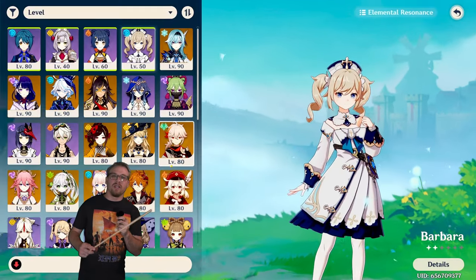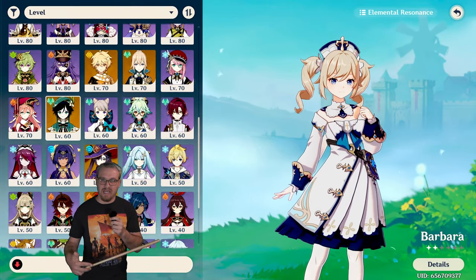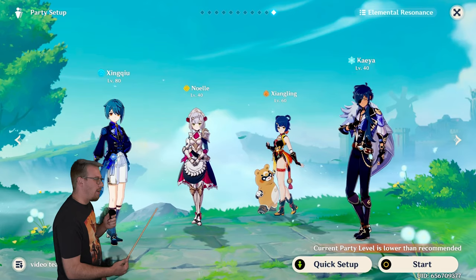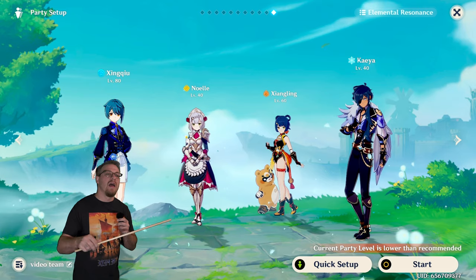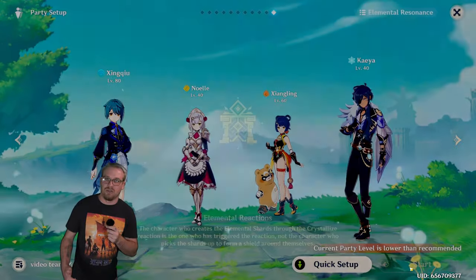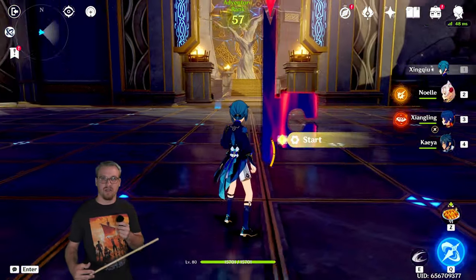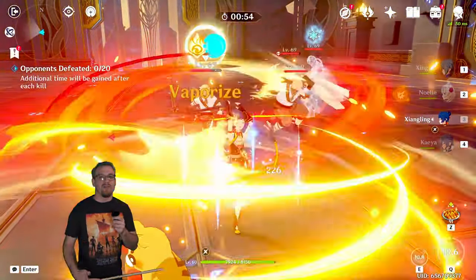Now we're going to look at a basic team for Xingqiu — kind of how you would model a team he is in. First we have Xingqiu, then a main on-field damage dealer being Noelle, then Xiangling for causing off-field Vaporize reactions with Xingqiu, and then Kaeya — though this last slot is really dependent on who you have access to. Xiangling and Xingqiu work together very well, and any on-field damage dealer can fill Noelle's slot. The last slot will typically be a healer or shielder.